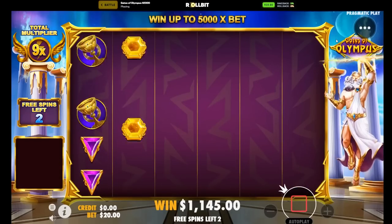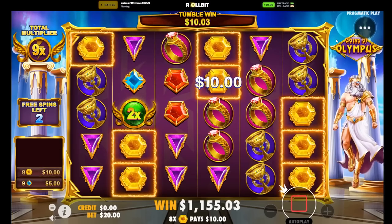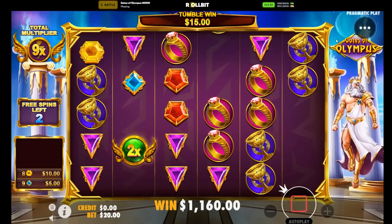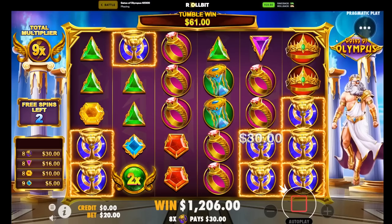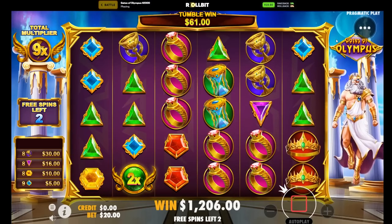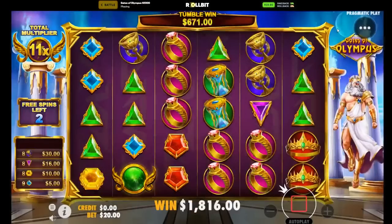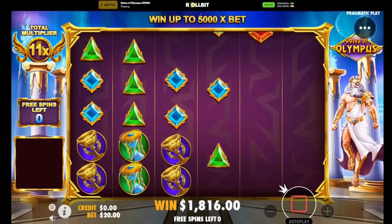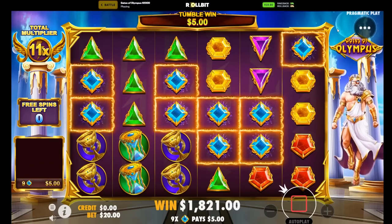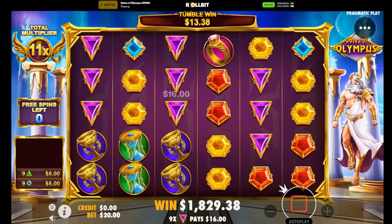Purples, rings. No — one off rings. We still have 2 spins, come on. Last one, come on. Greens, drop a multi — where's the multi?